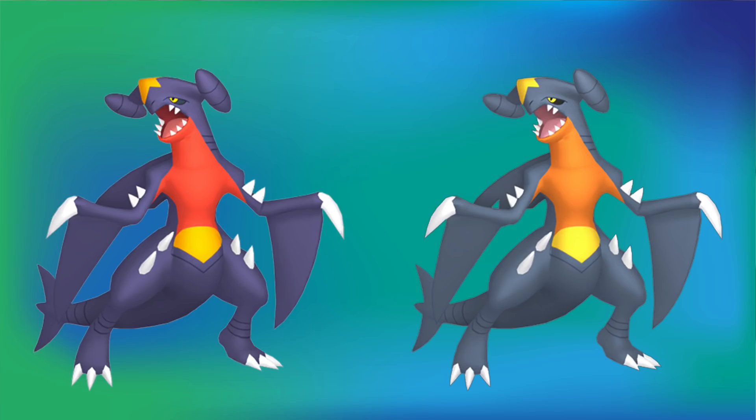A lot of people use the excuse like you can't tell the difference, but it's so obvious. The skin tone on this thing is like a way lighter grayish color — it's almost like a grayish indigo color. And then its chest is orange, which isn't that bad. I will say though, it's still a really bad shiny. I just want to defend it because I think Garchomp gets too much hate for its shiny. Like it's not the worst shiny in the world by far, but it's still a pretty bad shiny, so that's why we're fixing it.